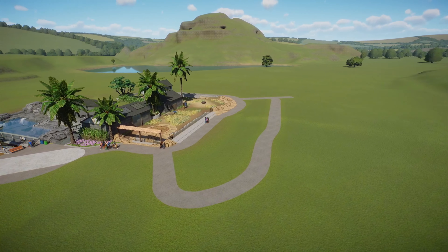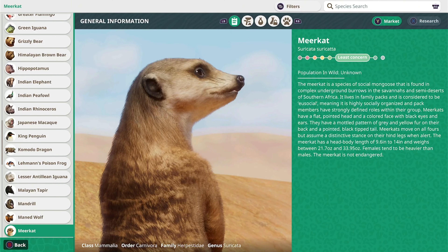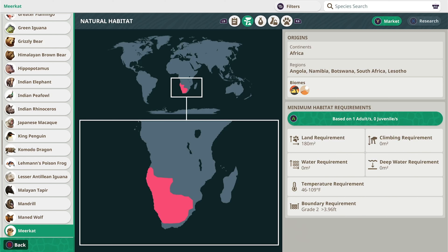Let's check the Zoopedia. If you're looking for an animal to take up a very small amount of space, the meerkat is one of the best options in the game by far. Native to the southern tip of Africa, as well as the Africa DLC pack, meerkats only need a space of about 180 square meters, plus 14 for an additional member.